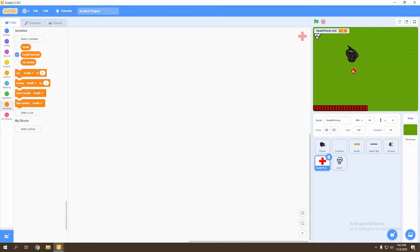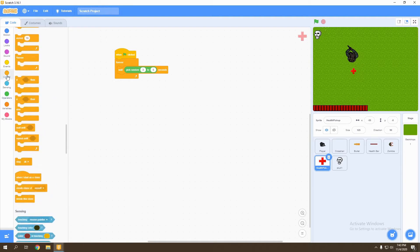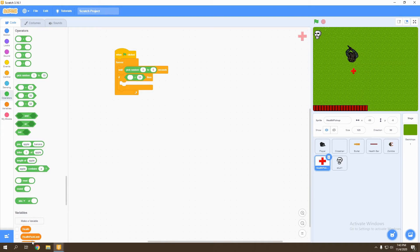This variable will make sure that no more than three health packs are on the screen at a time, so we're going to hide it. Go to events and add when flag clicked, then a forever loop. Then we're going to wait a random amount of seconds — we find random in operators and choose from three to five seconds. Then once that three to five seconds is up, we look in control — if health pack limit is less than three, then we're going to create a clone.